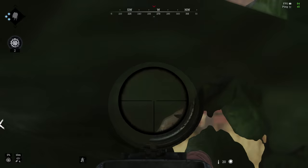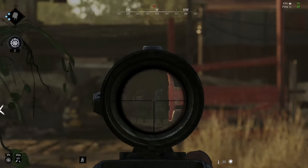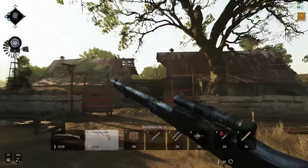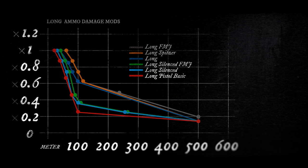So on ammo, reload speed, and fire rate, the martini performs better in a gunfight. But these are both long ammo rifles — this isn't like the comparison to the springfield, which is medium ammo. These guns hold their damage over range the exact same way, but the amount of damage is different. So what does that look like?